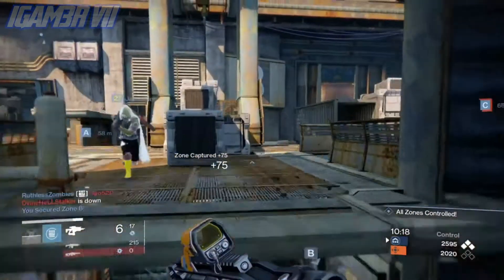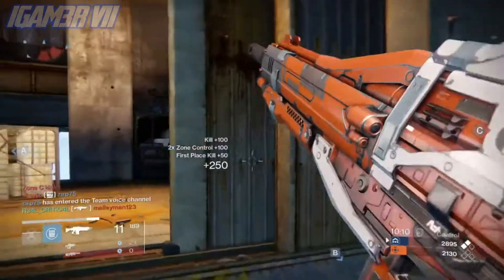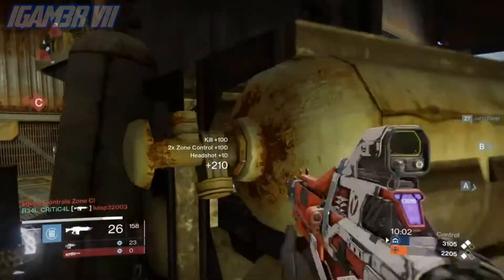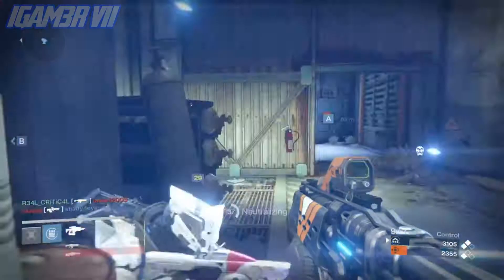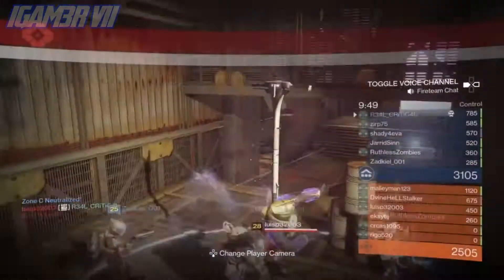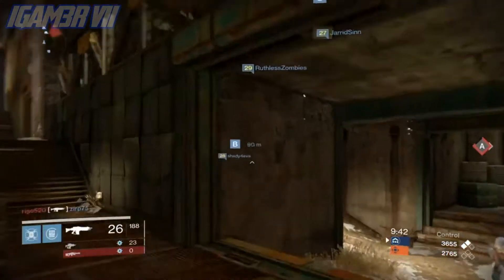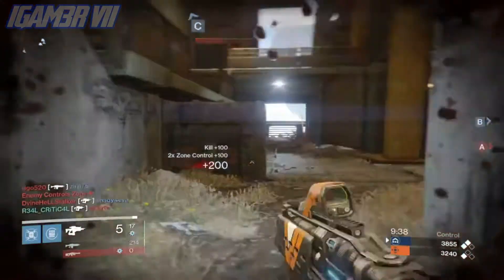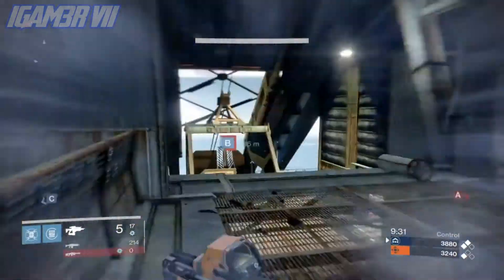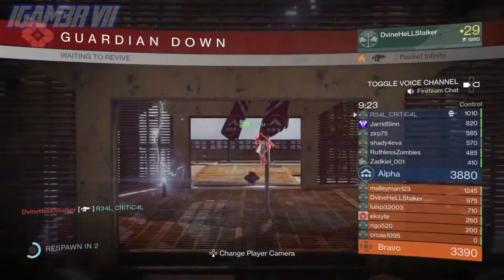Some legendary gauntlets are available from Eris — one per class, though it's unconfirmed if they're for sale. The Murmur is a rare fusion rifle rewarded by completing the Awakening quest. It can eventually be upgraded to a legendary version, also called the Murmur, but you'll need a Runed Core — a new legendary material that Eris sells.